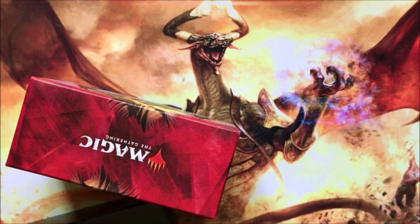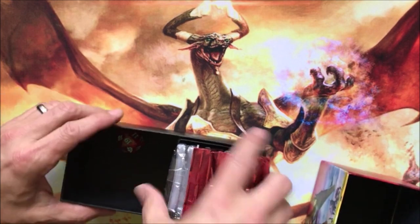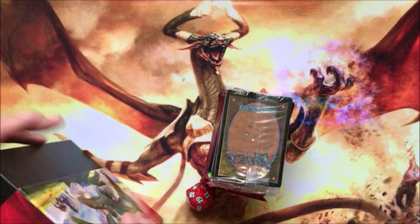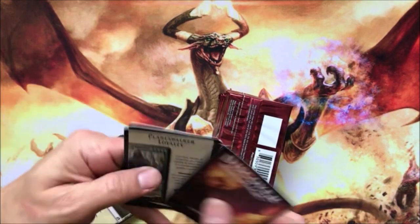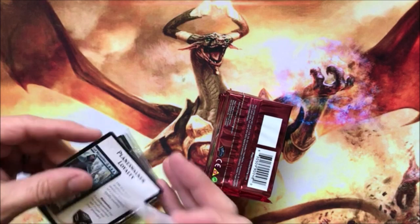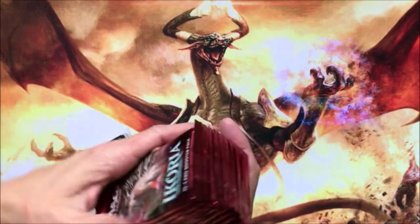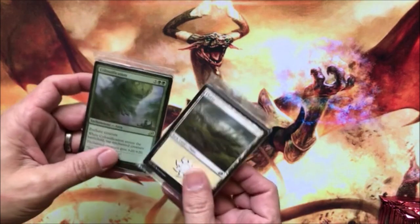Cards are going to be up and down and everywhere around until somebody figures out what they're actually worth. The box is nice though, and you get a handy dandy thing to put your cards in while you're playing with them. You got those tokens, which are pretty cool compared to the regular tokens you get in the pack — they're more durable. And there's your classification along with your foily lands and your regular lands.